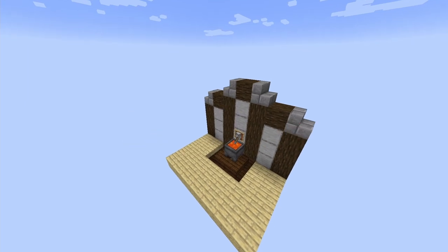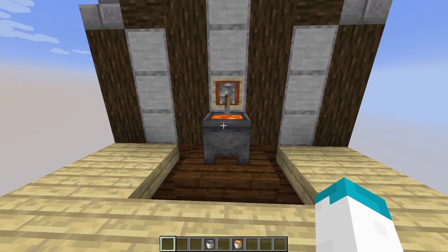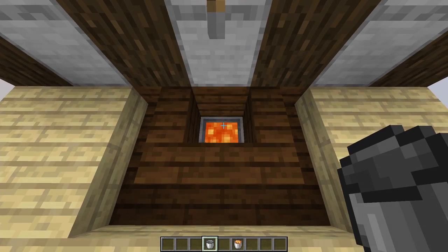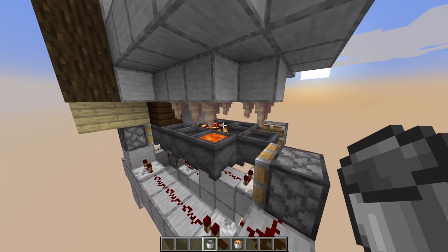Hello everyone, welcome back to another redstone video. In today's video I will show you this lava farm that I designed, which will automatically refill this cauldron. When you empty it, you wait one second and a new full cauldron comes back up. If the next cauldron is not full, it will simply cycle past it until it finds a cauldron that is full. All of this works with a new 1.17 mechanic which allows pointed dripstone to refill cauldrons with lava.